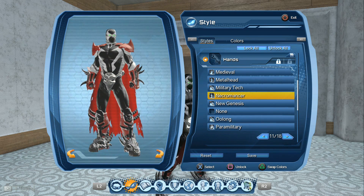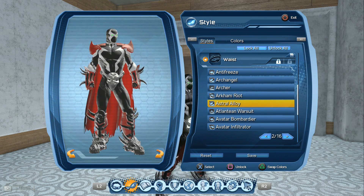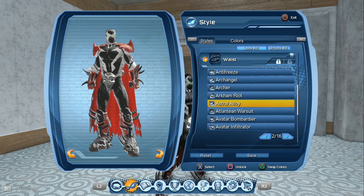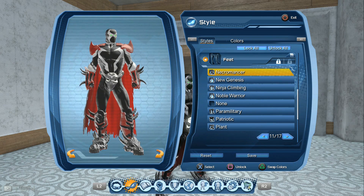Here you can see they have kind of spikes on them, that's why I chose them. The belt is the Astral Alloy because it has a skull on it. It is huge — I had a biker belt that also has a skull but it is very small, and I prefer this one. The shoes are also the Necromonka.